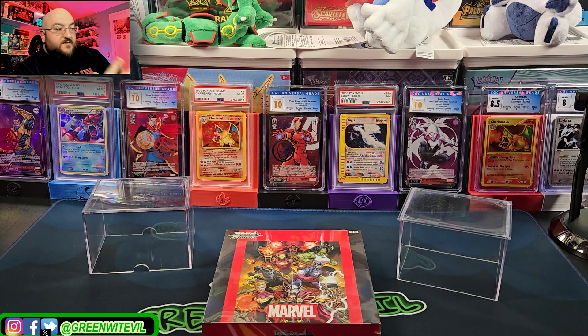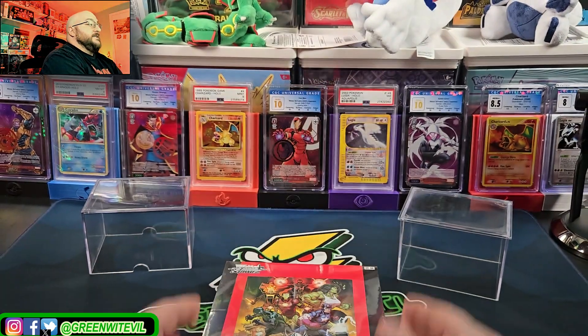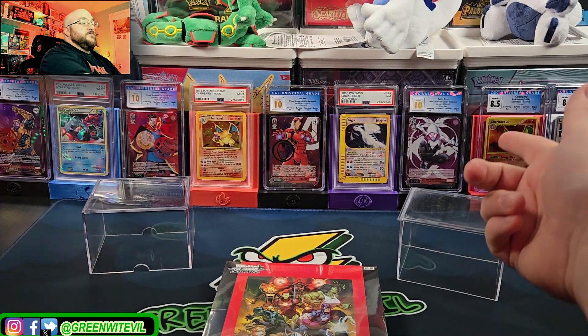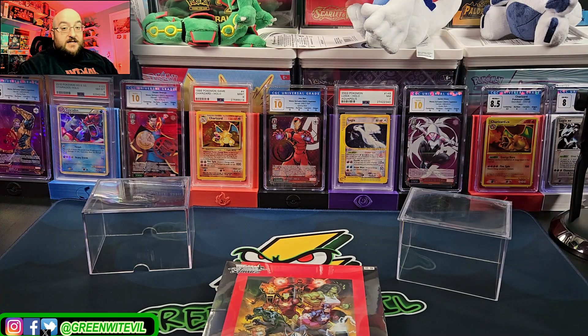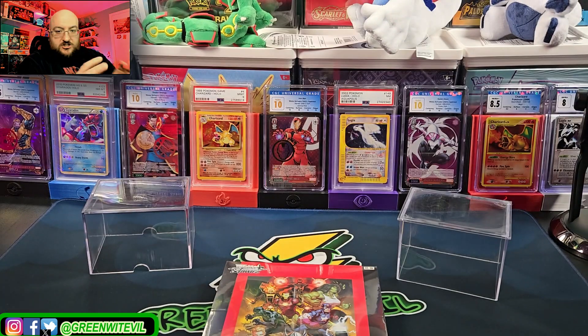What's going on YouTube? Greenwood Evil here and today, finally - I'm a little late to the party because I totally forgot this was coming out. A lot's been going on, but we have Marvel Weiss Volume 2. As you guys can see behind us here, the Iron Man, Doctor Strange, Thanos, and Spider-Gwen we've gotten graded. We've done really well with the first set. I'll leave the link in the description below and on the top right at the end of the video.